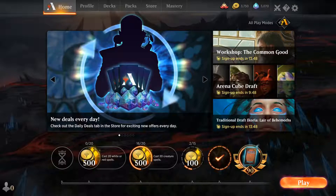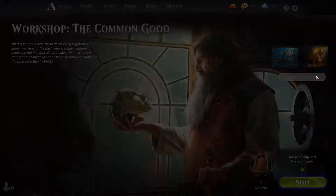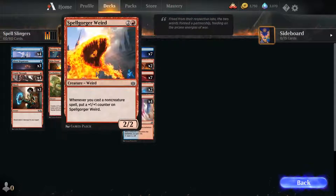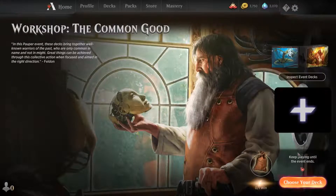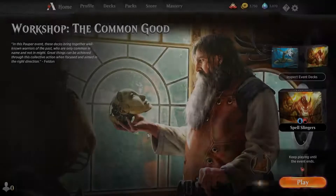Hello everyone! Today on the channel we are going to do the Workshop — the Common Good — while we are waiting for Core 21 to actually release. We are going to play this common deck, probably the red-blue one, because it looks very cool and interactive and seems to be playing a lot of awesome creatures. Let's go ahead and get into this workshop and see how we do.